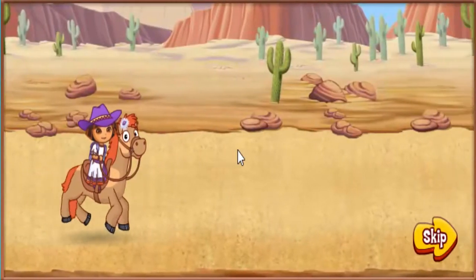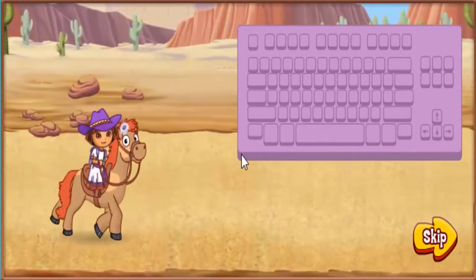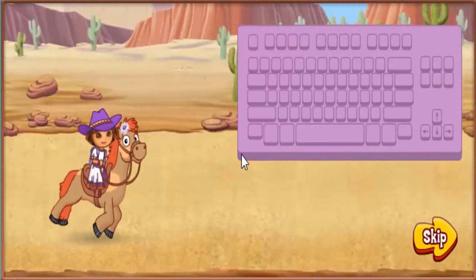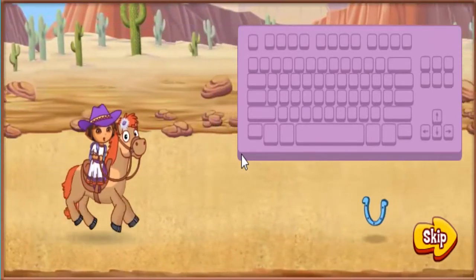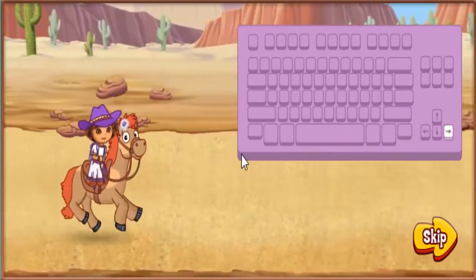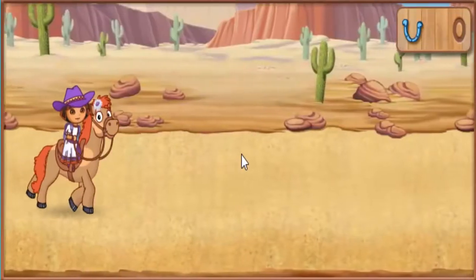Here's how to play. To steer our pony in the race, press the up and down arrow keys on your keyboard. Press the space bar to jump over things in our way. Apples will give our pony a burst of energy — ride over to them to collect them. Avoid things in our way and collect horseshoes to win a ribbon in the horse show. Press the forward arrow key to make our pony go faster. Ready to ride? Vámonos!